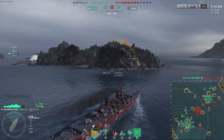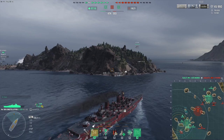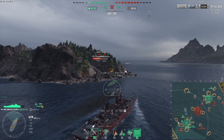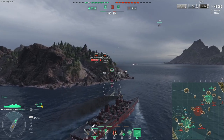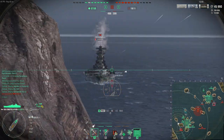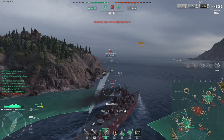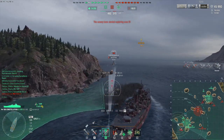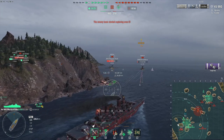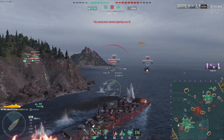I launch a scout plane so I can actually see how they're positioned around the island, although I'm already committed to going over there. Oh, the Yamato's actually low — maybe we can just finish her off. In fact she's losing HP, probably on fire or flooding. So the goal is for me to try to angle in a way where they don't hit my bow — where they shoot my main belt and then ricochet off of that. Sadly the rear turret firing angles at close range are actually not that good on this ship.